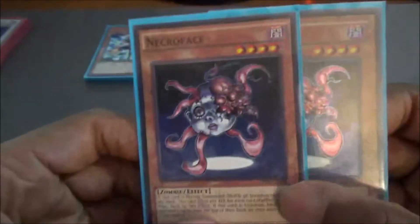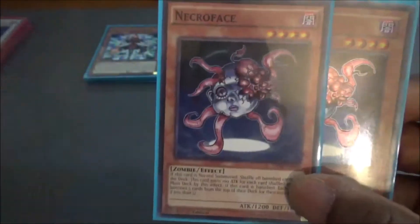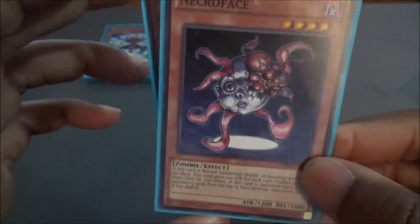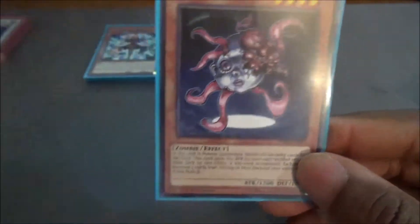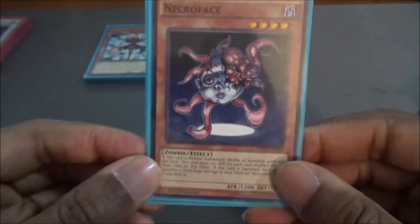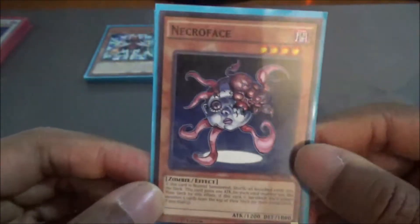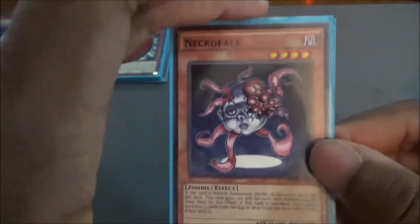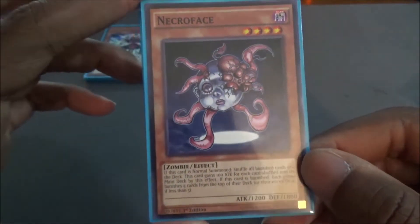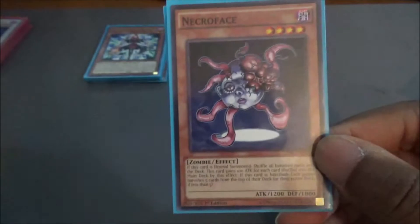Moving on to the rest of the support, we're running two Necrofaces. When this card is normal summoned, it returns all banished cards from both players back into the deck, and it gains 100 attack for each card returned — it starts off at 1200. It's a good out if you're playing against Grand Modu, because you basically get to send everything back. Its other effect states that if it's banished — from the field, the deck, etc. — both players have to banish 5 cards from the top of their deck.